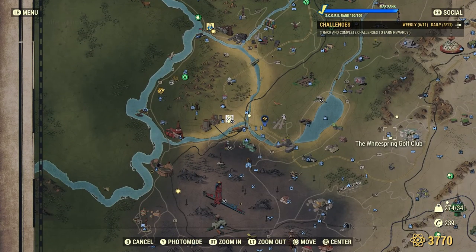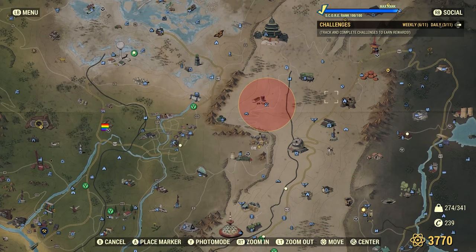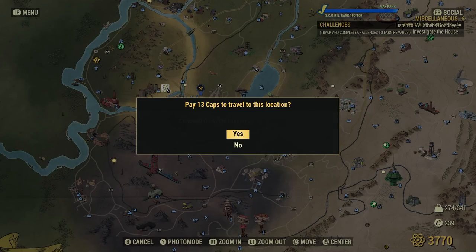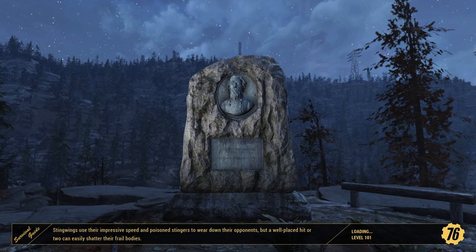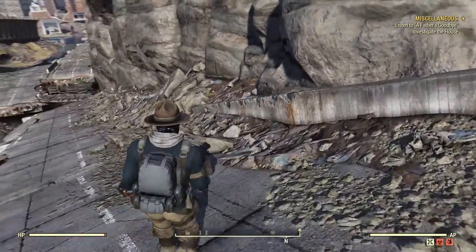Alright let's go grind. There's somebody already over there at White Springs Golf Course, so let's go somewhere else. We could go to the Capitol Building — the problem is there tends to be a lot of feral ghouls there and they literally kick my ass all the time, so I'll probably die quite a bit. But before we start killing ghouls, let me show you where my build is so far.